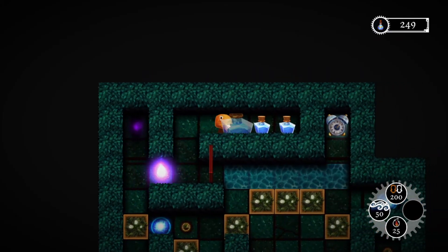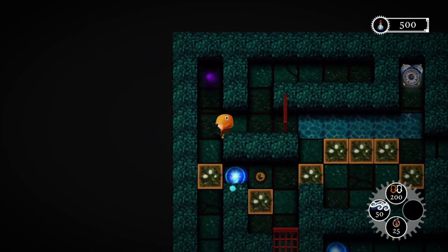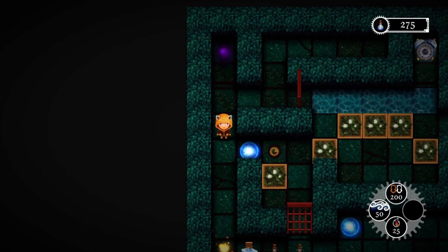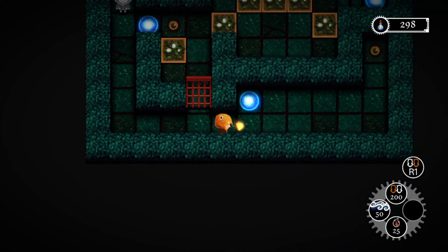For trophy hunters, Waking Violet does come with a platinum trophy, but it's a challenging one. So if you're looking for an easy platinum, I would suggest waiting for a guide which, if there is one, will probably take 1-2 hours.